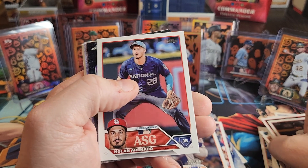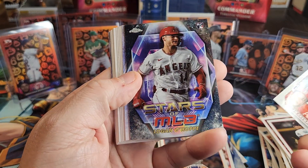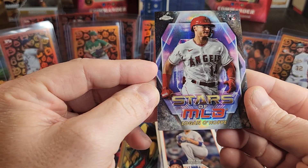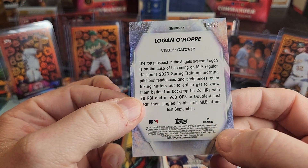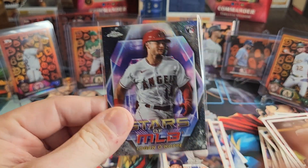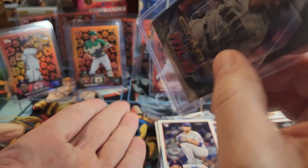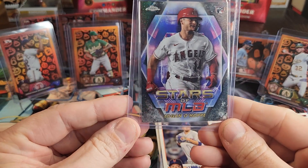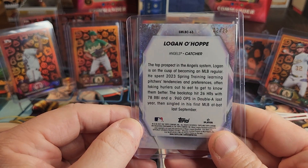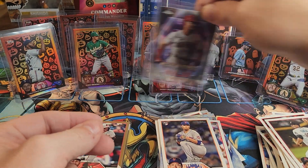It looks like we might have another numbered card - I think it might be a black Topps Chrome, I haven't seen one in person yet. Is this going to be numbered? Logan O'Hoppy - yes it is, numbered to 25! Oh my goodness, that's awesome, this box has been fire! That is another numbered card, so we've gotten three numbered cards out of this box so far. That is the first MLB Stars parallel I've actually pulled and it's a chrome one. That's cool - and it's a Logan O'Hoppy, I like that.